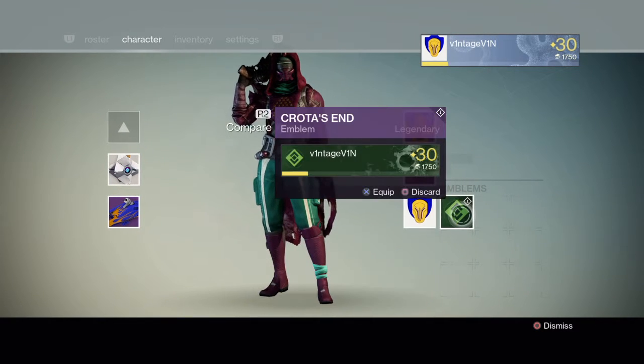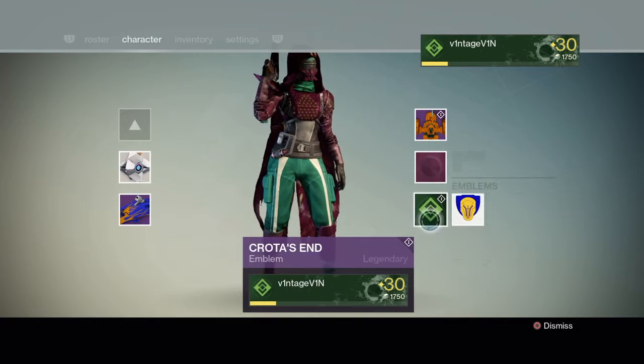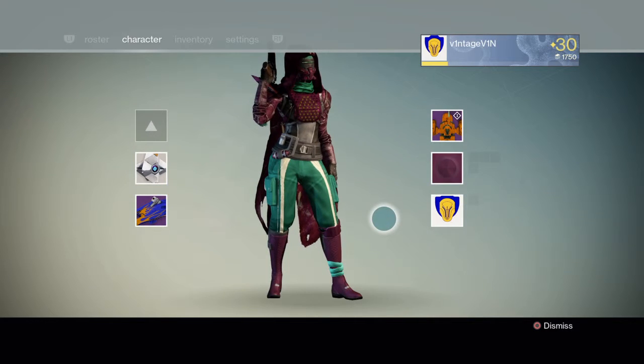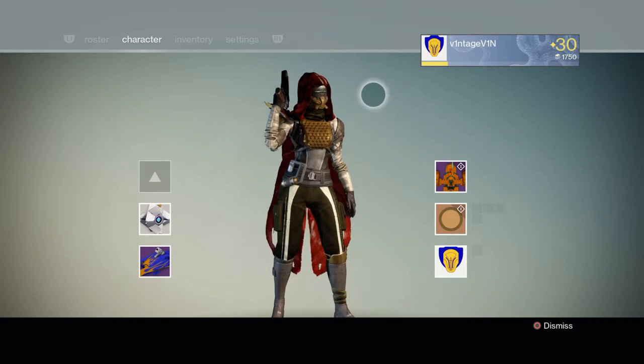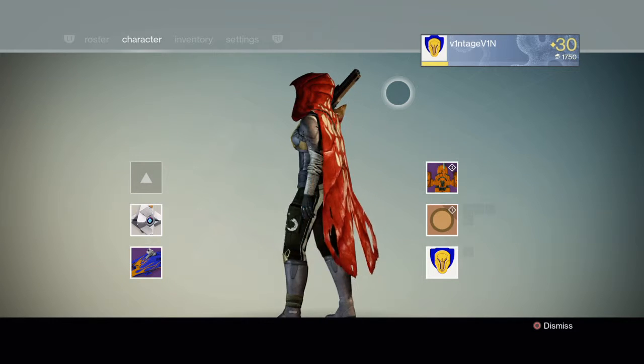First thing: the Crota's End Emblem. I'm pretty sure everybody gets this — it's a Legendary Emblem. Since everybody's using it I'm not gonna use it, but it's still pretty cool to have. Next thing I got was the Cryptographic Legendary Shader. This just looks really sick. I'm glad that I got this, but I'm pretty sure everybody, or at least most people, get this too.